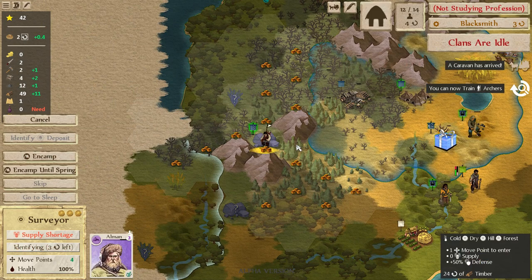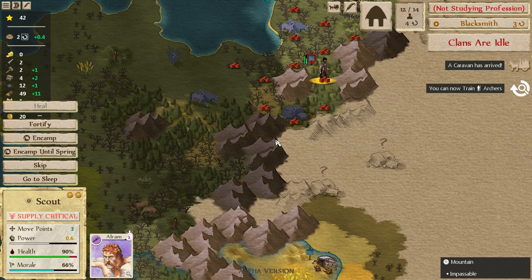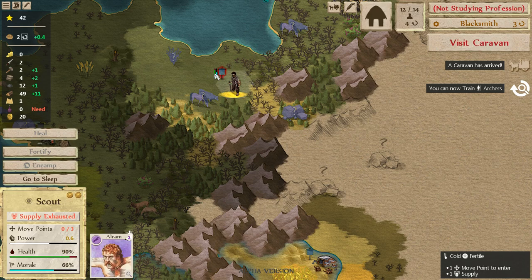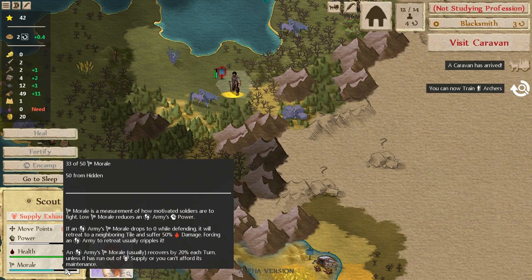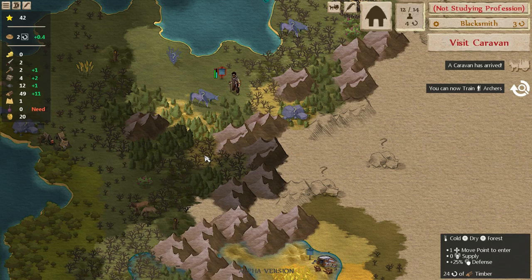This situation is a little bit tough — the bandits are in our way there. I don't like that at all. I think I'm going to start heading back the way we came. He's taking a little bit of damage — health is at 90%, morale 66. You lose a lot of morale which cuts down your power quite a bit. Our base power is 1 and we're down to 0.6, mainly because we've lost a bunch of morale. Next turn that should recover, and our power will recover as well.